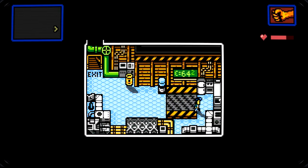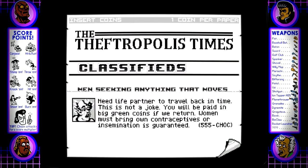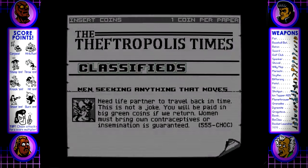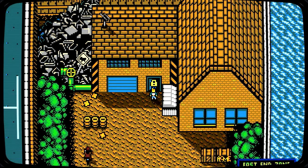Wait, where'd you go? 'E equals 64 squared.' Oh, a newspaper. The Thetropolis Times. 'Men seeking anything that moves — made life partner to travel back in time. This is not a joke. It will be paid in big green coins if you return. Women must bring own contraceptives or insemination is guaranteed.' 'Doc, no!' Oh my God. Is the top left guy supposed to be a BoBoBo, and the bottom left guy Doc or the trainer from Punch-Out? I don't know. There is so much going on in this game — I'm absolutely loving it.